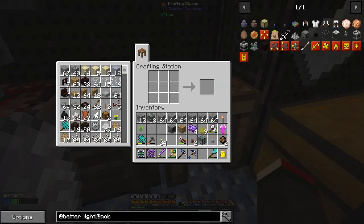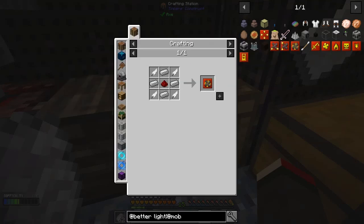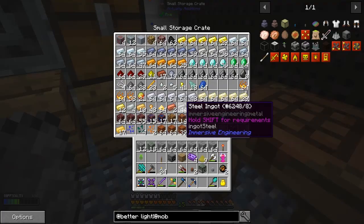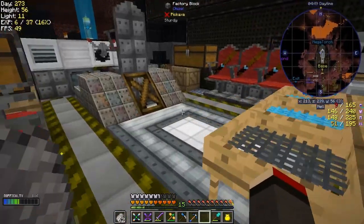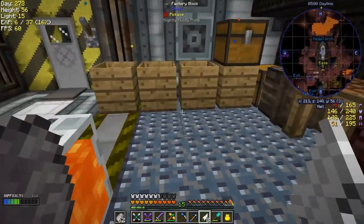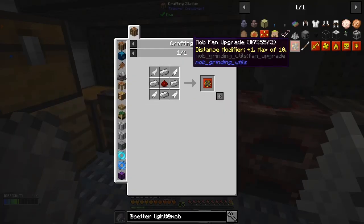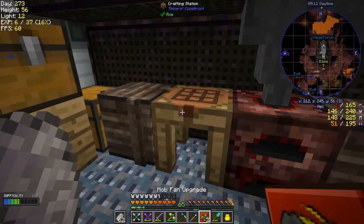The mob fan needs a redstone signal, so I'll use a lever. I also want to make some mob fan distance upgrades. For two upgrades we need eight feathers, two redstone and eight iron. Good thing I made those traps — and thanks to Zero Life for that tip. I'll do two upgrades to start with.